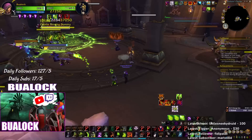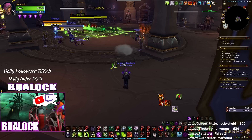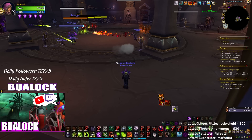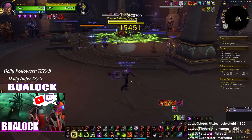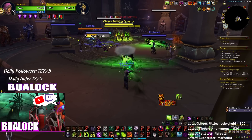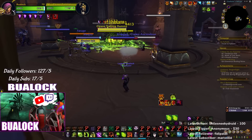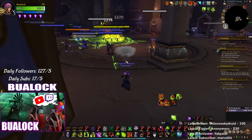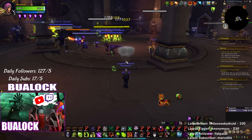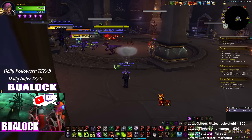Thanks again for watching. Hopefully this short guide helps you understand how to do maximum damage as Destro Lock. You don't even have to hard-cast — you can Shadow Burn into Incinerate, Incinerate, Shadow Burn, do an instant Chaos Bolt, or use procs from Incinerate Backlash. Hopefully this explained how to buff your Incinerates, Chaos Bolts, and everything else.